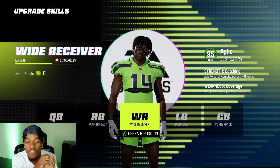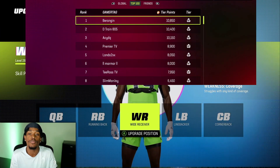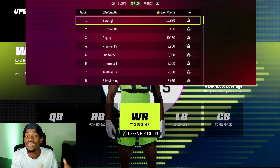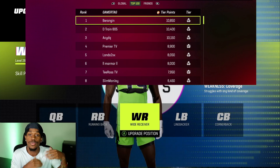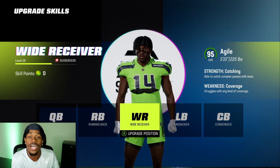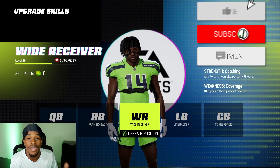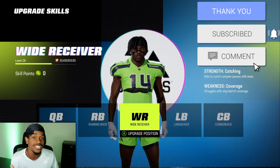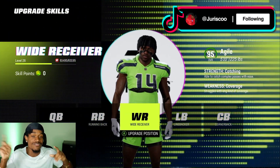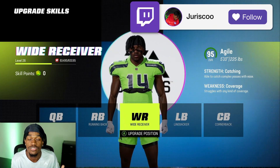One last thing before the gameplay — this game is against the number one ranked yard player. At the time of recording, he was the number one ranked yard player on next-gen Xbox, and I have that screen somewhere on the screen. He was using a 99 overall max lockdown quarterback — the cornerback build. I think the cornerback build is the best build in this game. If you guys want to see a video on that, I'll have it somewhere on the screen, because the cornerback build is absolutely insane.